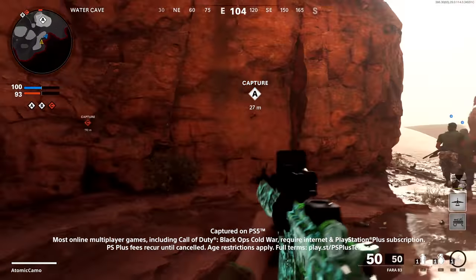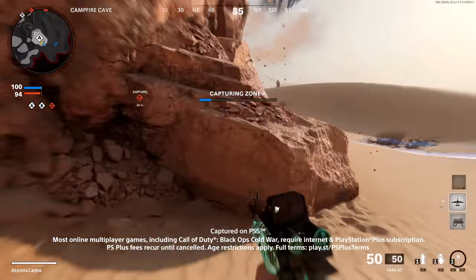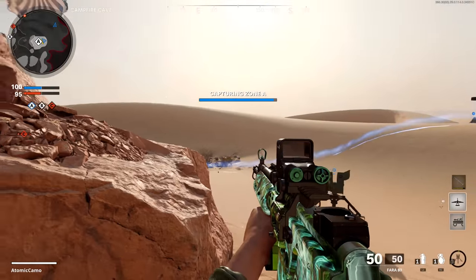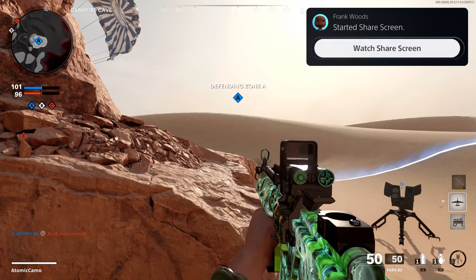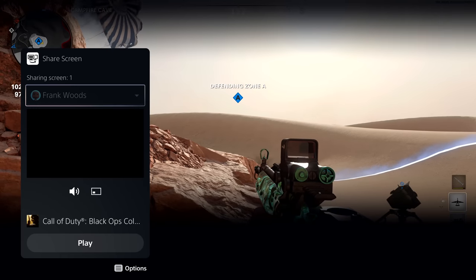Winning in an online multiplayer match often requires careful coordination with your teammates. PlayStation 5's share screen and multitasking features make that easier than ever. Let's say you're strategizing with someone in your party and you get a notification that they have started sharing their screen. Just press the PS button and select watch share screen right from the notification to start watching.